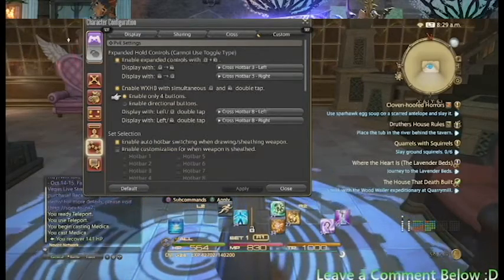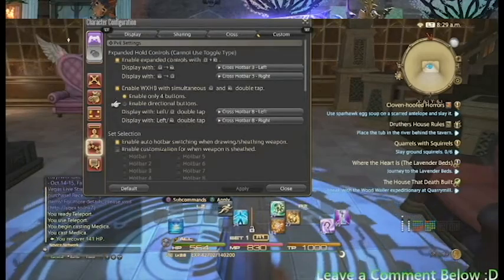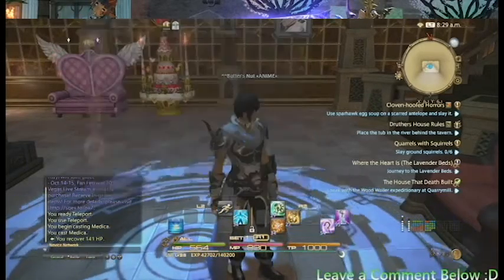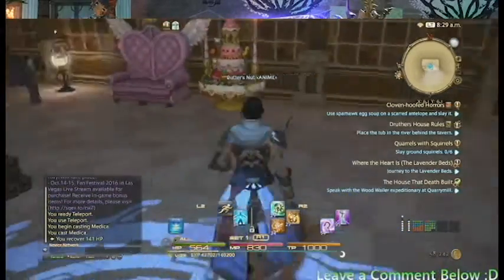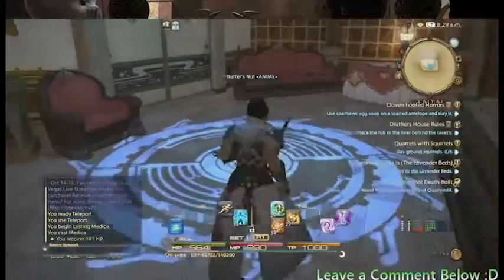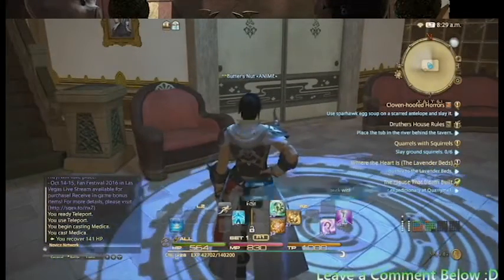This other feature is called the double cross bar — it came out in the most recent patch. Now what this does — I didn't really utilize this on this character yet — but if you double tap the R2 or L2, you'll get completely new slots as well.